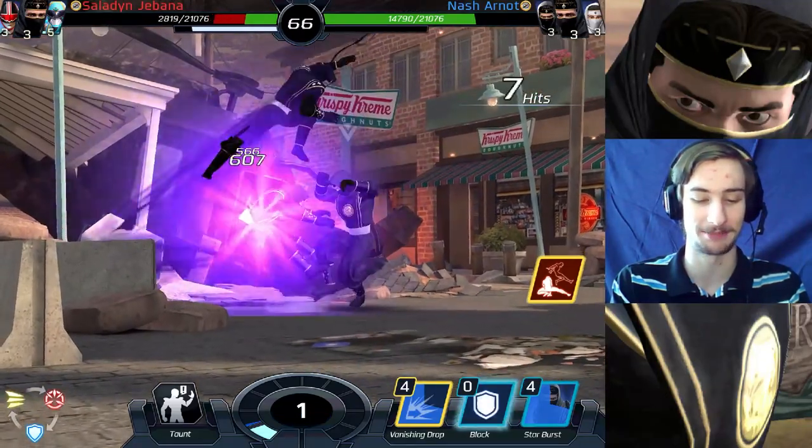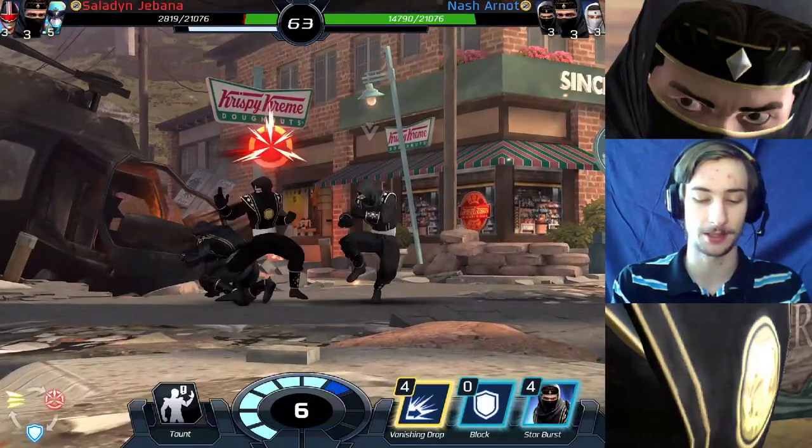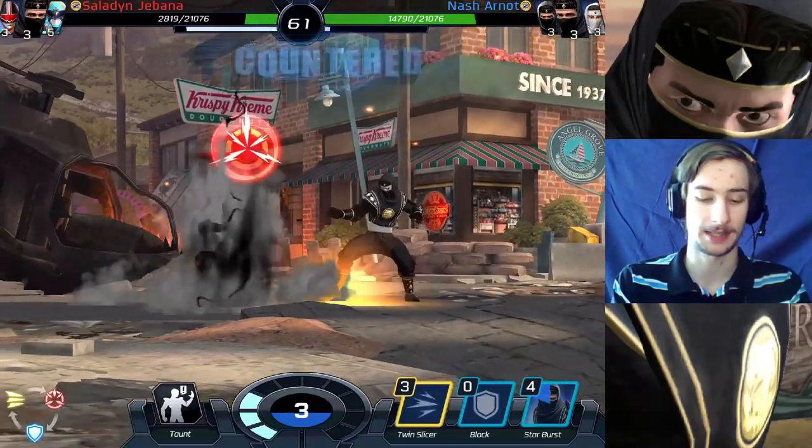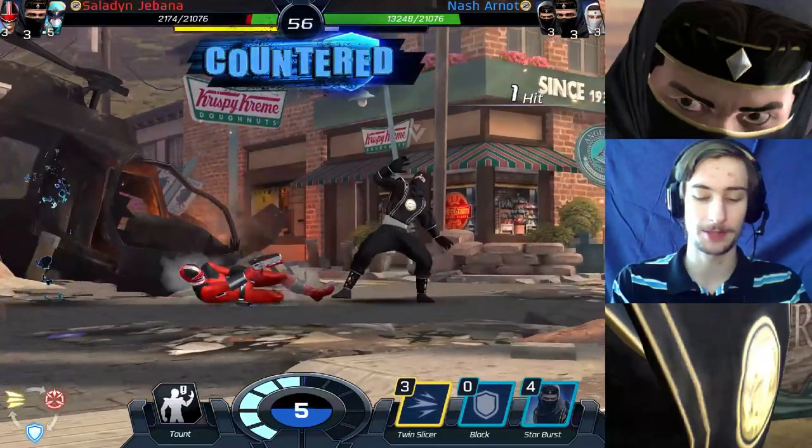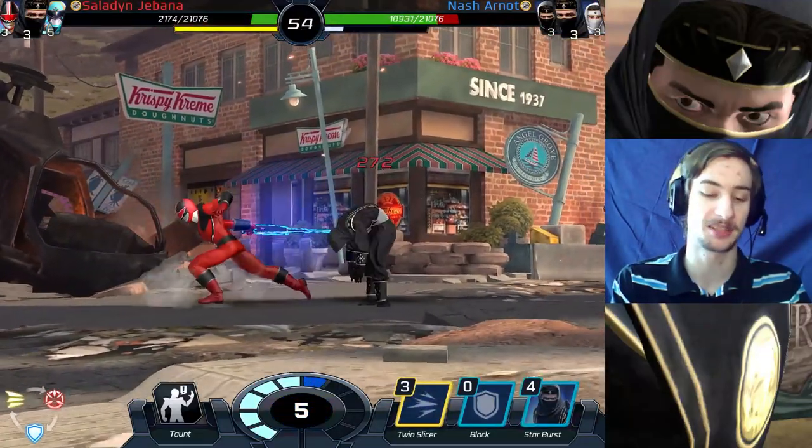It has to be optimal — it's just I can just avoid Kaya. But doesn't look like he has her. So okay. Well, back away. And twin slicer. You're gonna be swept. That's Eric. So now it's gonna be Kaya, or he's gonna be super.